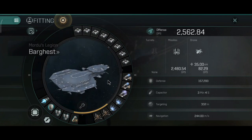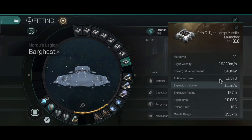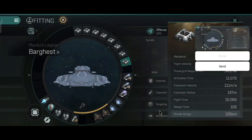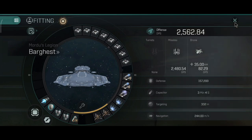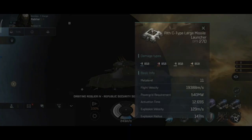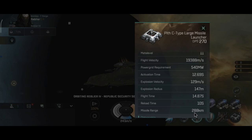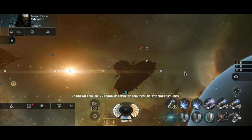Looking at the active ship stats: 2,500 DPS — I'm very happy with that. The guidance computer doesn't count unless it's active, so I have to reactivate it to see the active missile range. But 195 km cold range is still ridiculous — I can technically push that to 250–300 km. The active range with the guidance computer is 288 km, which is absolutely ridiculous. The explosion velocity and explosion radius are also very nice for cruise missiles.